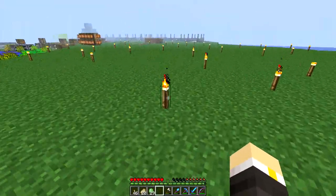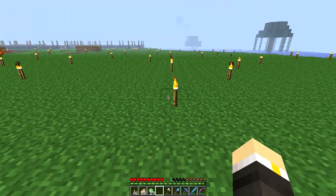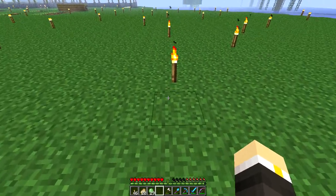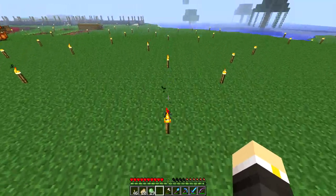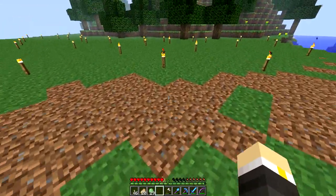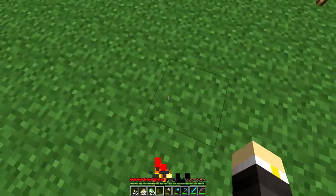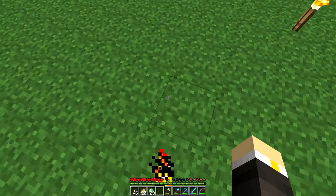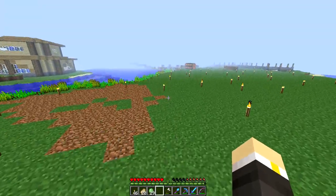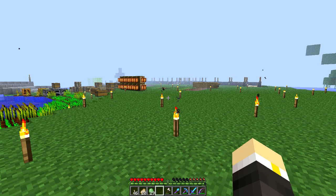Oh, here's a quick bug before I go: if you sprint-jump on a torch, you'll get the walking-on-wood sound. Walking over it normally does nothing, but if you drop onto a torch — yeah, there it goes. Quick plug for you guys, and thank you for watching. See you later, bye!